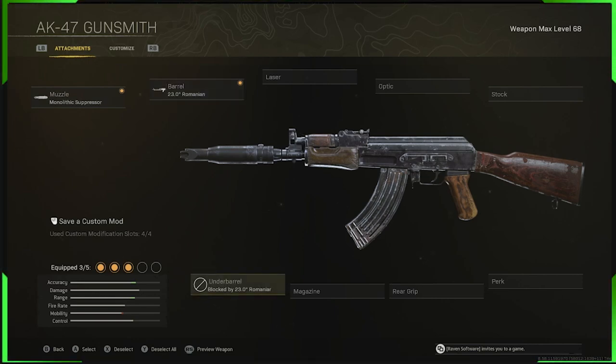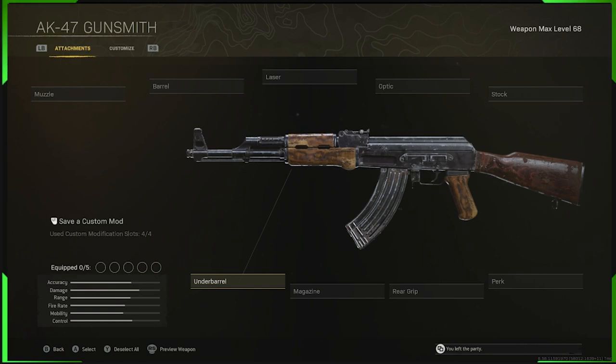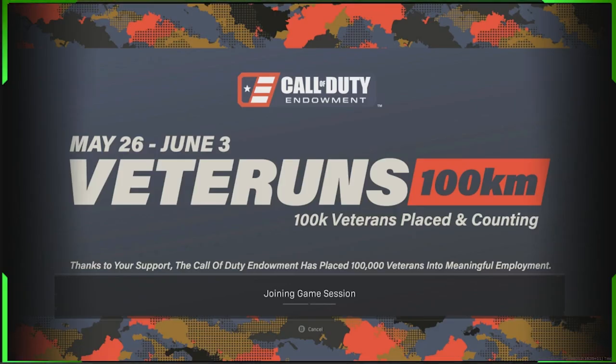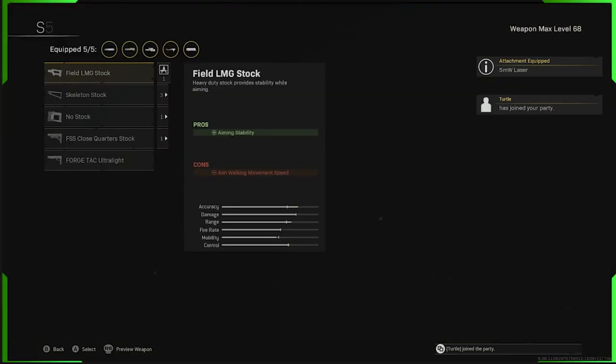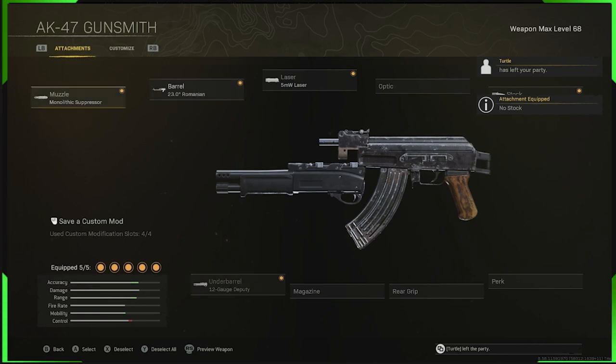Back out again and go back into Warzone. On the same gun, go down to the under-barrel and equip whatever under-barrel you want. I like to use the shotgun under-barrel because it's functional — you can actually have a working shotgun on your gun. Now at this point we need to get rid of the other barrel, because we're actually using two barrels. Go along and equip more attachments until it gives you the option to remove one. Remove the barrel you equipped at the start — not the Romanian one, that's the one causing the glitch. Remove the other one, and bang — you now have an invisible barrel that works in-game.